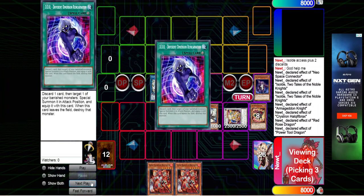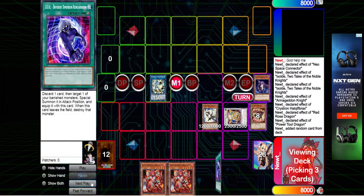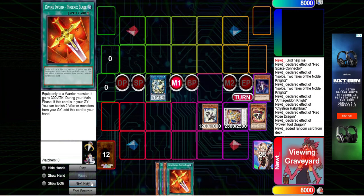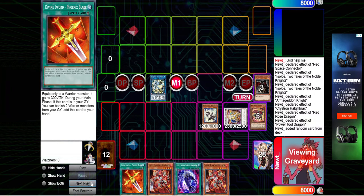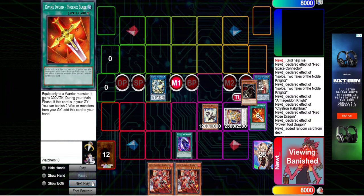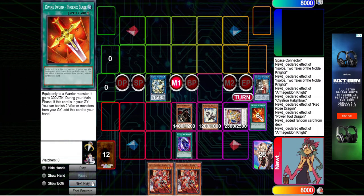Power Tool Dragon is going to use its effect to reveal three different Dimensioned Reincarnations, because this is going to help you activate Armageddon Knight way more times than you probably should be doing. Divine Sword Phoenix Blade is going to load up that banished pile for you. Activate Divine Sword Phoenix Blade — pitch the DDR, pitch the Phoenix Blade.